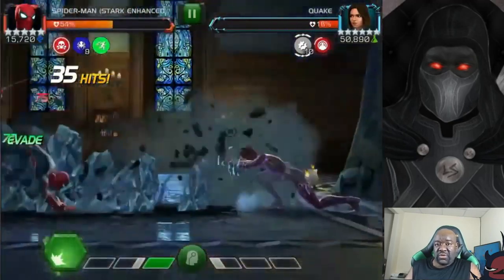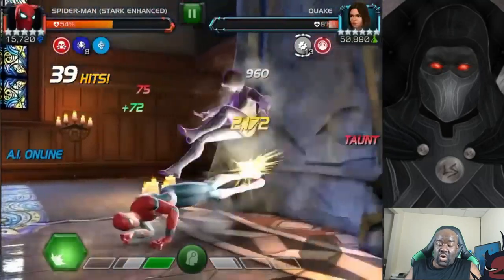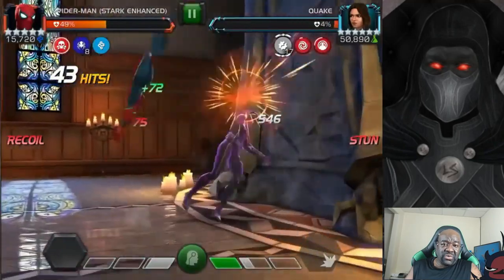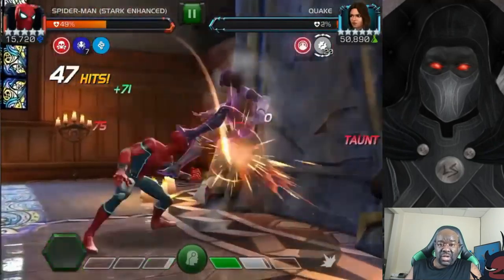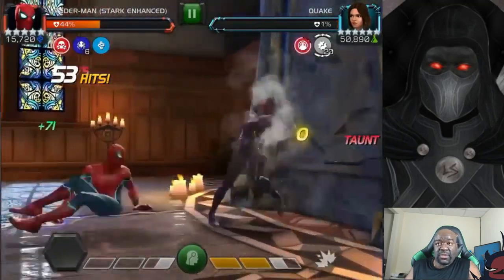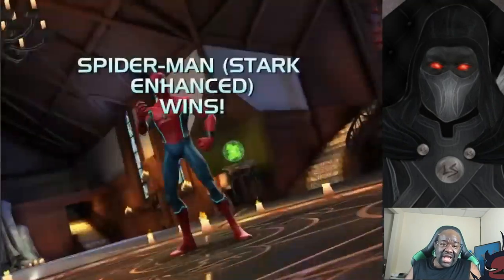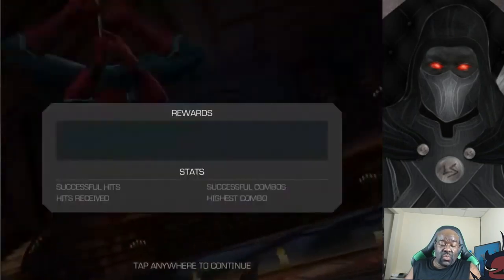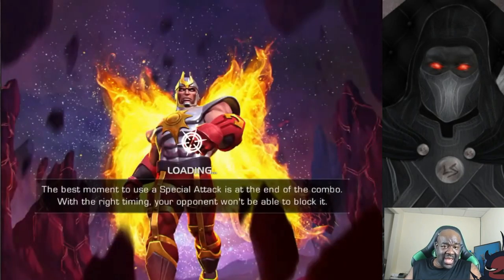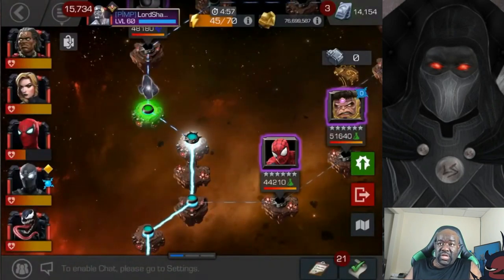But as you can see here, it's not that difficult to deal with. What you want to do is just avoid parrying too often. Bait out their specials, hit into their block to build up their power meter so you can bait out their specials. Try to bait out heavies. And as you can see, I didn't have any difficulty whatsoever taking down that Quake. First fight is down and we're going to keep going.